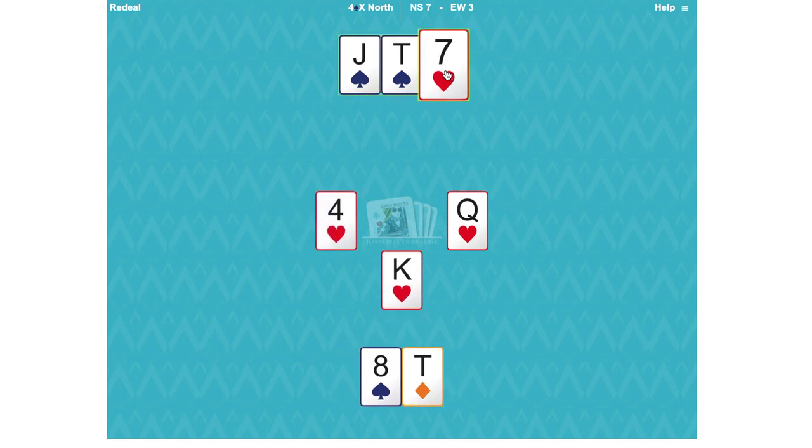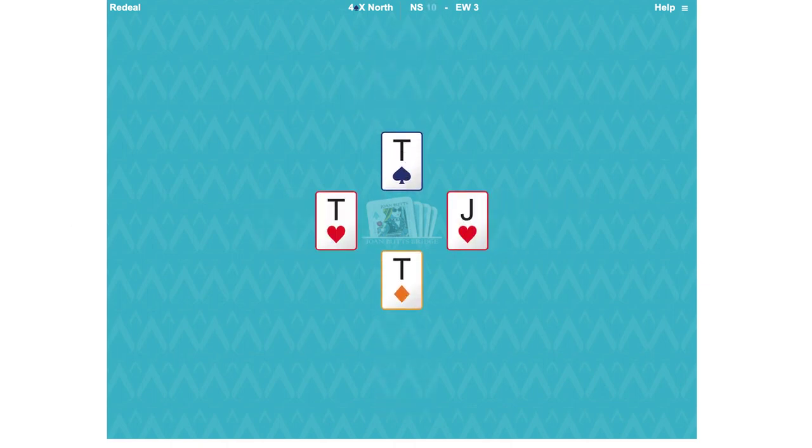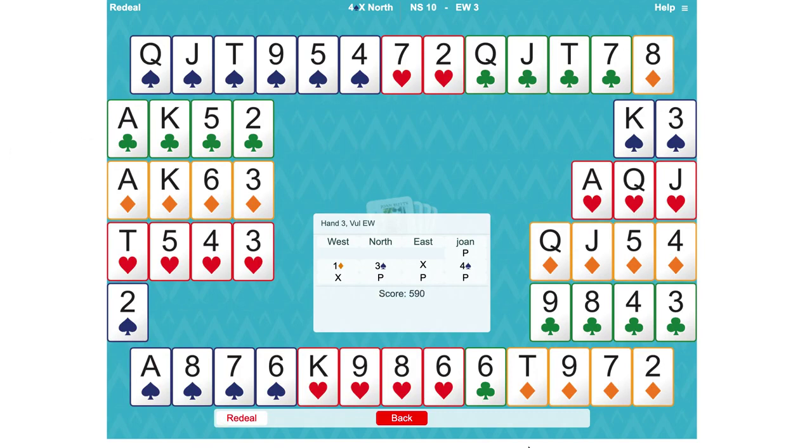The vulnerability — where we were not vulnerable and east-west were — makes quite a difference to the bid partner makes in the first place, and certainly makes a difference to our bid. But even if we'd been vulnerable, we'd have still gone to game in spades because we've got four spades and a singleton club — good shape. Partner interestingly chose to bid three spades. Some people might like to bid two spades to show a weak jump, but because partner was 6-4-2-1 with a singleton, they decided to try to take the ground away from east-west by bidding three spades rather than two. And it worked nicely because we were able to make four.